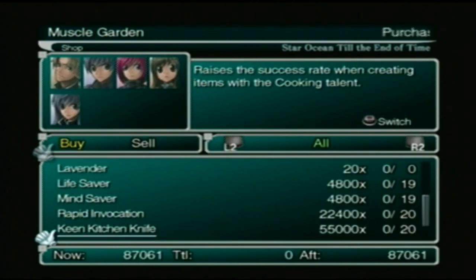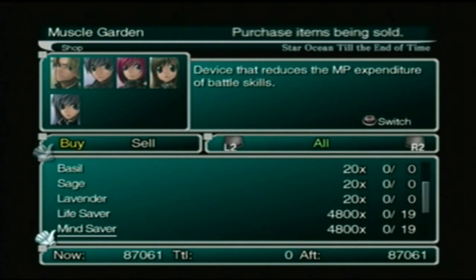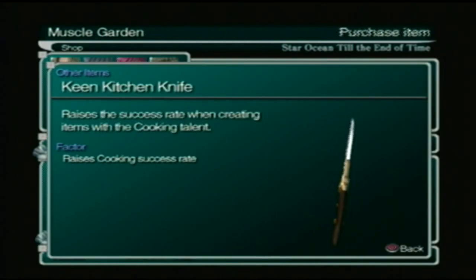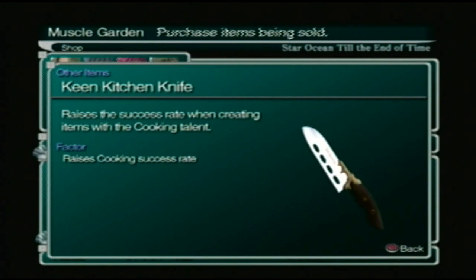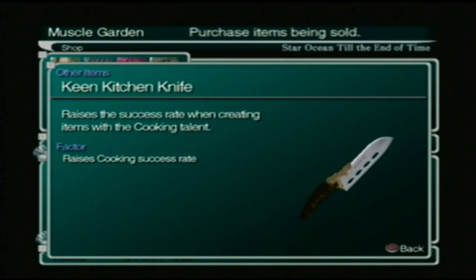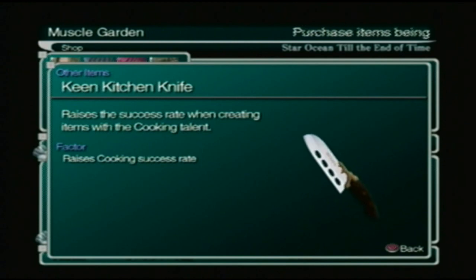Now, one thing you're definitely going to want to get — actually two of these things — you're going to want to pick up two king kitchen knives. One is going to be for the bribe for the killer chef in Suferio. The second one you're just going to want to keep so that whenever you have to cook something, you have a better chance of it actually succeeding.